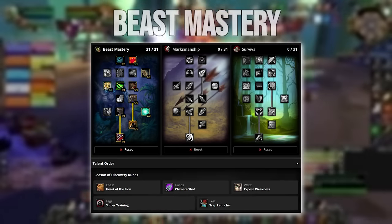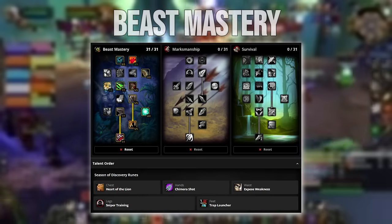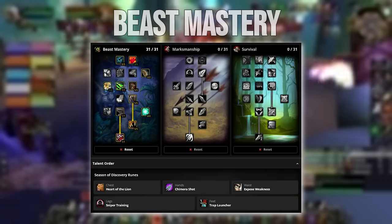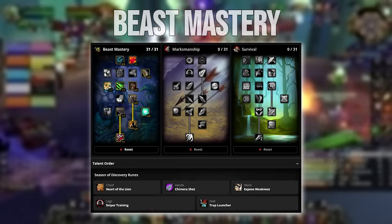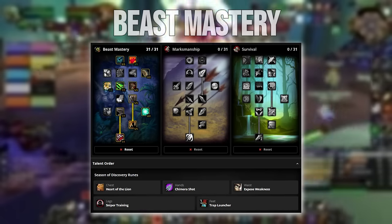On chest, we run Heart of the Lion if you're the only hunter, which we usually are, and if not, Master Marksman will on average give you more damage. On gloves, we run Chimera Shot, since it pierces armor and will allow us to get more crits with our ranged attacks, which will be needed to have higher uptime on our waist rune.